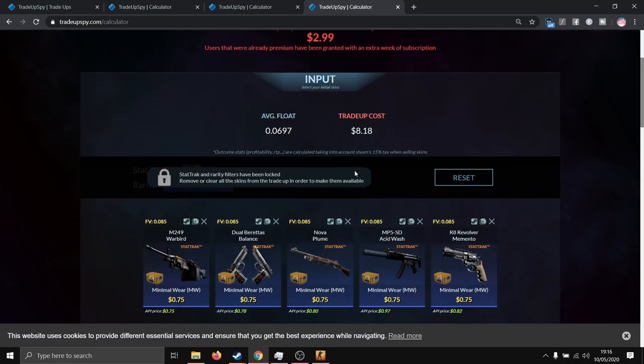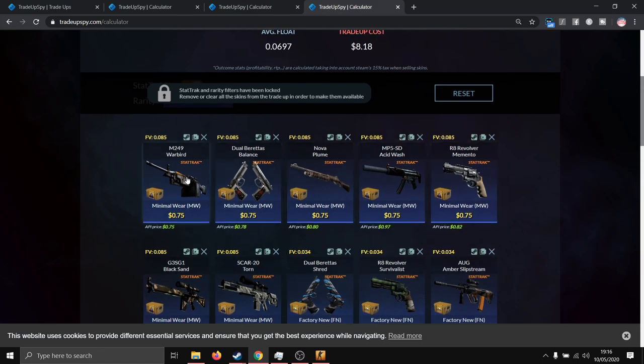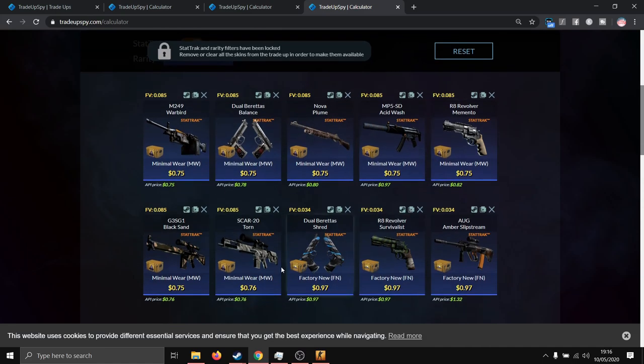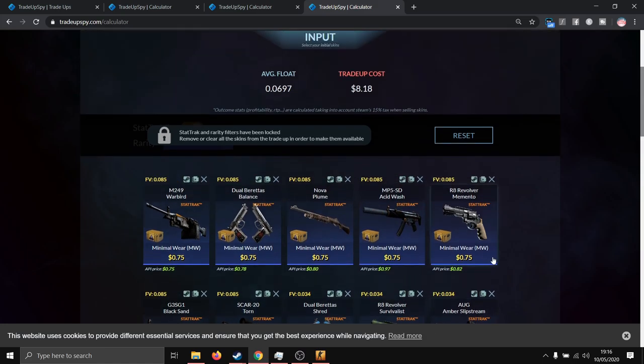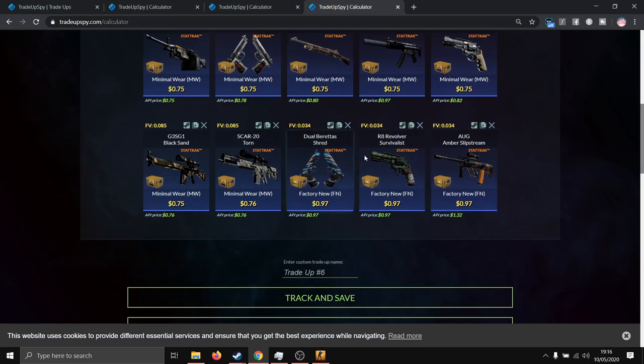The last trade-up is also a mil-spec stat track mix, using seven minimal wear Shattered Web skins and three factory new Horizon skins. You can use any of the mil-spec skins from the Shattered Web collection — around 75 cents each. For the Horizon skins you can use the Dual Berettas Shred, the R8 Revolver Survivalist, and the AUG Amber Slipstream — around 97 cents each. To get factory new outcomes, keep the average float below 0.07, use Shattered Web skins with floats less than 0.085, and Horizon skins with floats less than 0.035.